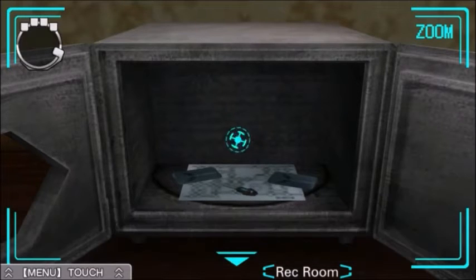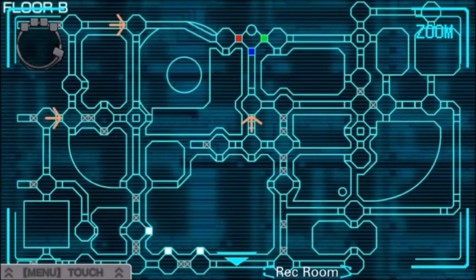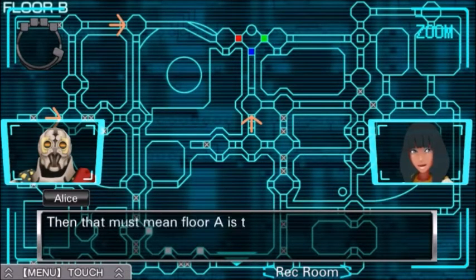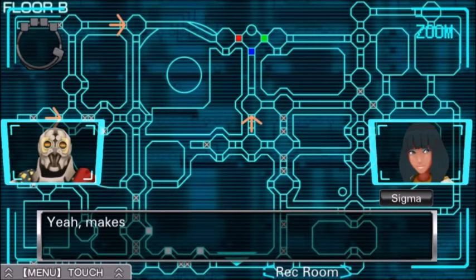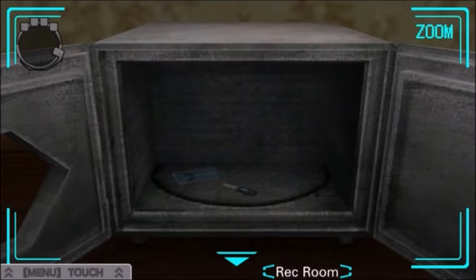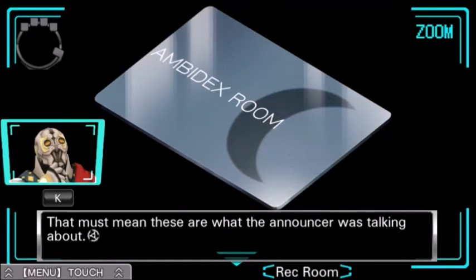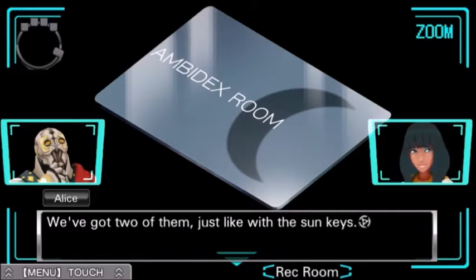All right! I opened it. Now, shall we collect our spoils? First, the map — always a map. It says floor B. The one I found in the lounge said floor A. Then that must mean floor A is the top floor — we rode the elevator down to get to this floor after all. Yeah, it makes sense. Moving on. Next, we've got some key cards. They have an image of the moon on them.